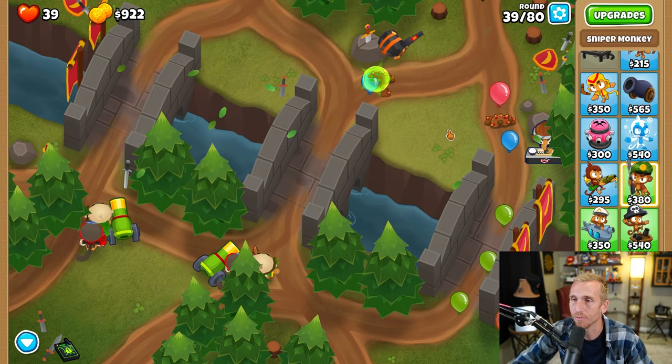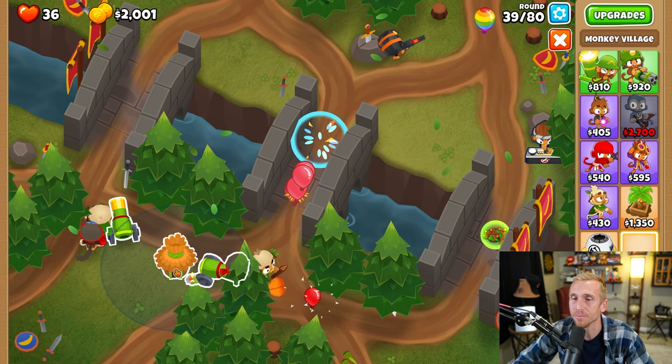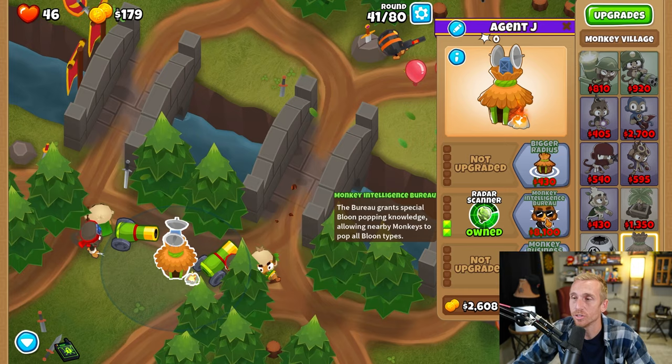On round 42, we have no camo detection. So we're going to prep for that right now by grabbing a village and placing it all the way to the right here, making sure it's in range of both of the bombs, but all the way to the right so once we get the bigger radius upgrade, it'll get in our Druid's range as well. We're going to grab Grow Blocker and watch this MOAB get destroyed. Then we're going to grab Bigger Radius as well, so now our Druid can even pop camo.